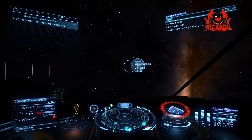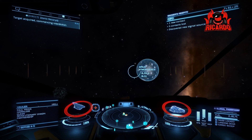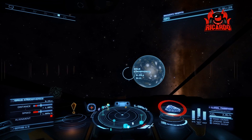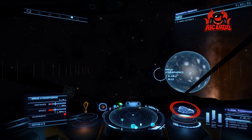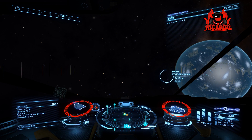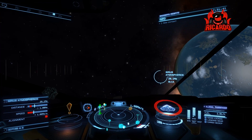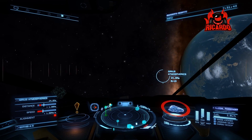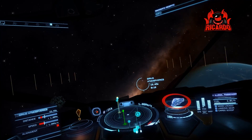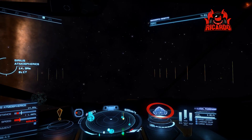Once you've done it and you've got to the Sothis Atmospherics beacon, you're going to approach it, drop in, and scan that beacon. Once you scan the beacon, it's time to get back to Robigo. Here we are on approach — head on over to body A5, it's not too far. It's going to take you a couple of minutes; make sure you approach the beacon.